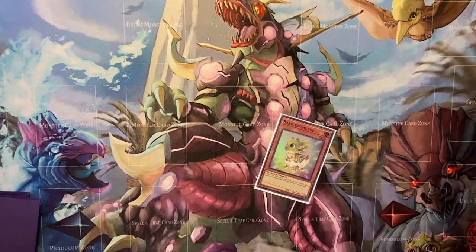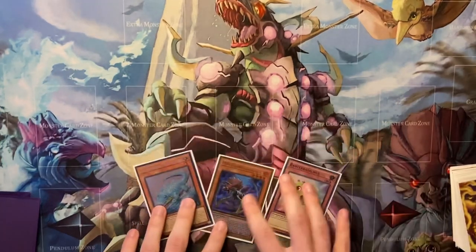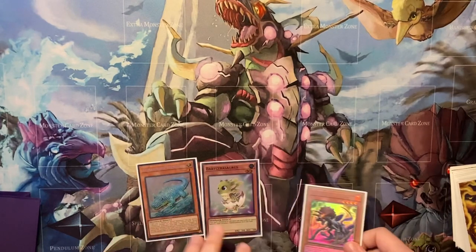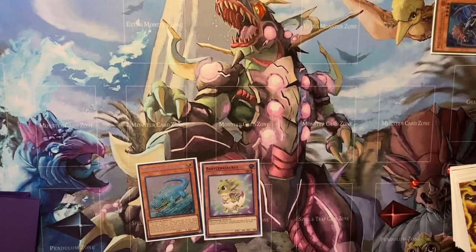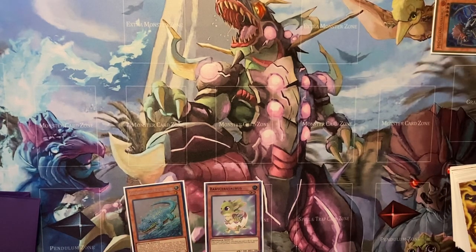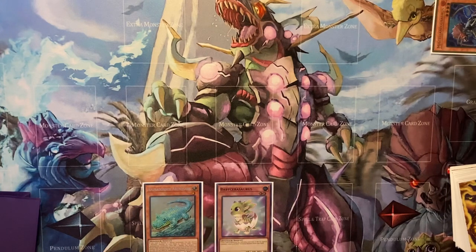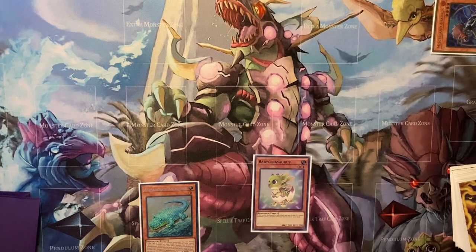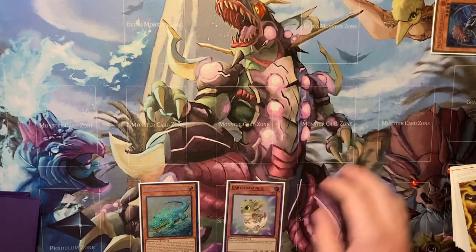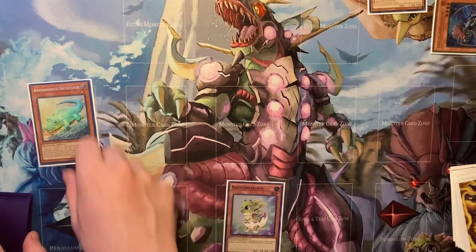Let's do another one with Ash — Baby, Misc, and Archosaur this time. With this hand, you want to lead with the Misc and do it for one. If they let it go, you get your Archosaur anyway and then you could start comboing. If they Ash the Misc, you still have Archosaur and Baby — because if you start with Archosaur, pop the Baby, then add your Pill and they Ash the Baby effect, you're kind of stuck on UCT pass. So we're just going to get Ashed on the Misc, then normal summon the Archosaur and pop the Baby.